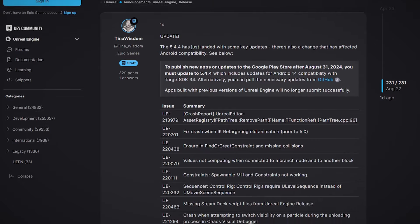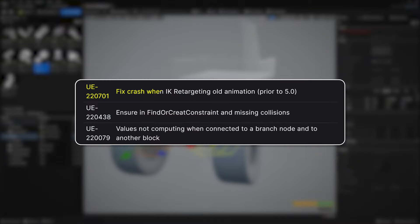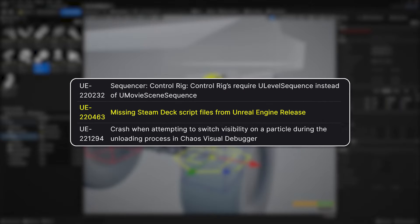The most recent hotfix, 5.4.4, is now officially released. There are a few key fixes, such as fixing crashes when using iKey Retargeting for animations from versions before 5.0, adding missing Steam Deck script files, and more.